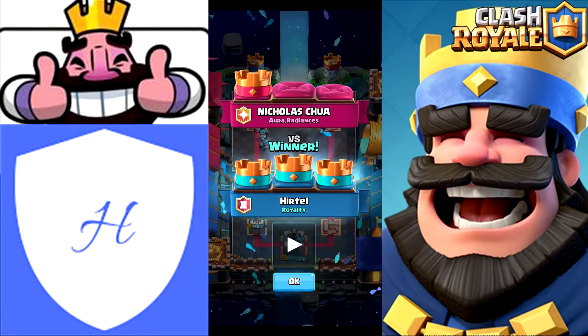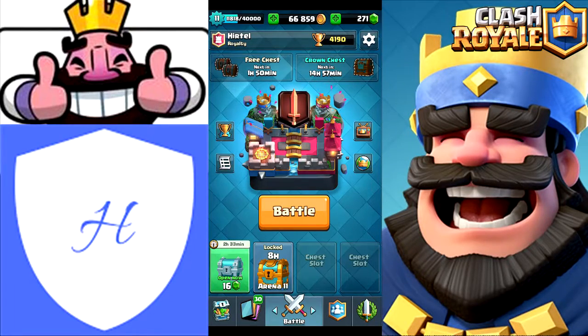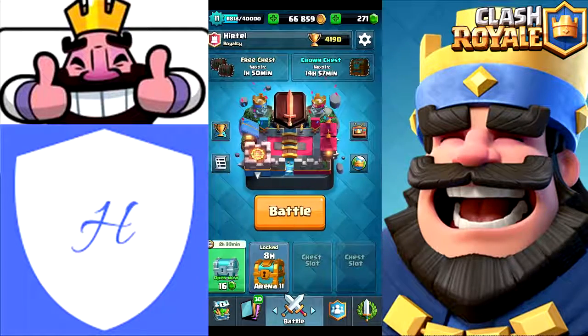If you guys don't have the Night Witch, I highly recommend it if you can somehow manage to pull it out of a chest because it is super good in the current meta. Also we are currently recruiting - we don't have too many members, only 18. I recently kicked quite a few inactive players, so I'll pop up my clan tag right here: it is hashtag Y-R-L-9-R-G-R. I'll just leave it on the screen if you want to pause it. You guys are welcome to join me if you want to.